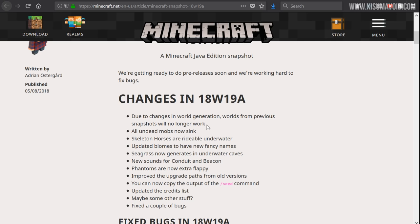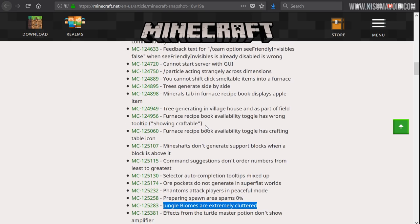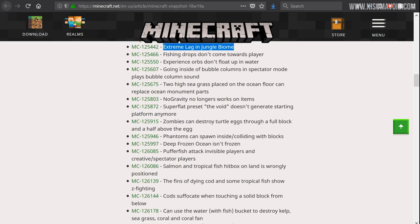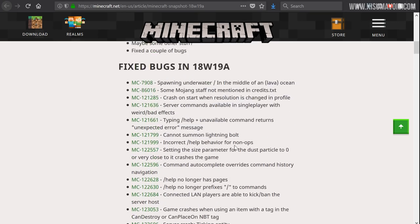I suspect the reason why is because they may be fixing some of the problems with world generation. If you have seen jungles, they are overcrowded and cause a lot of lag. For example, igloos and strongholds sometimes don't spawn structures in the world. There is a large bug list here of fixes, and two of them are related to the jungle biome, so they are making fixes and changes to world generation — which is one of the big things holding this update back.